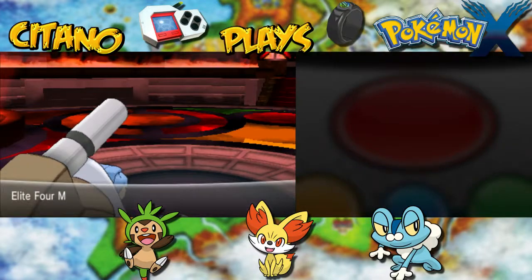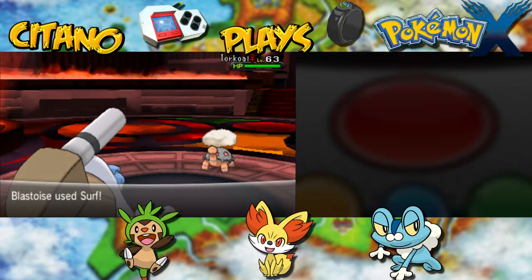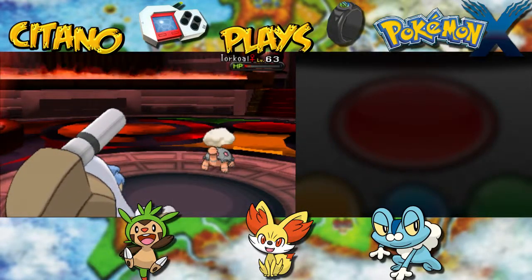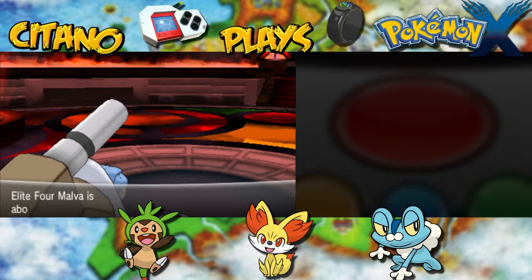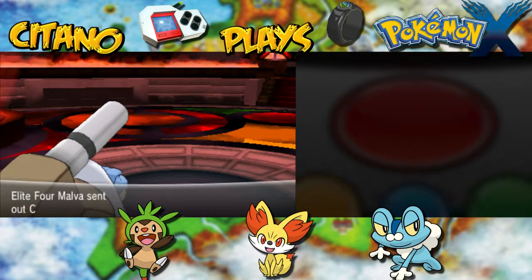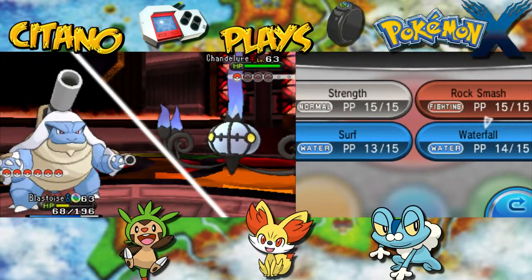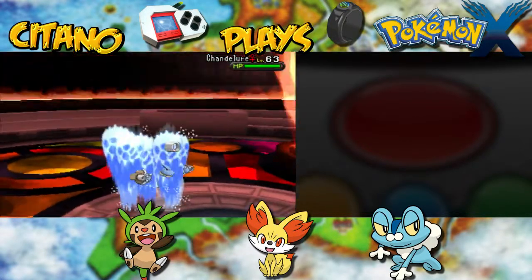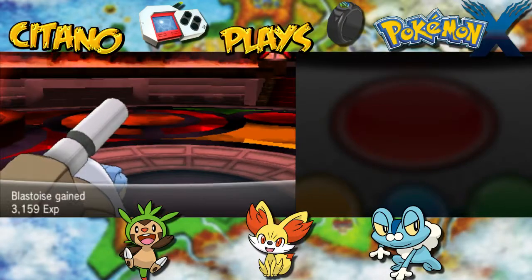Next up is Torkoal from Generation 3. Torkoal is a pure Fire type — let's go with Surf. You will not like that — it goes down in a single hit. That means only one more Pokemon with Malva. Malva sends in Chandelure! Chandelure is a Fire and Ghost type and has one of the highest special attacks in the game even today, but it is a glass cannon. We are faster though, so Chandelure gets KO'd by Waterfall — it's just too weak defensively. With that, Blastoise has defeated Malva of the Elite Four.